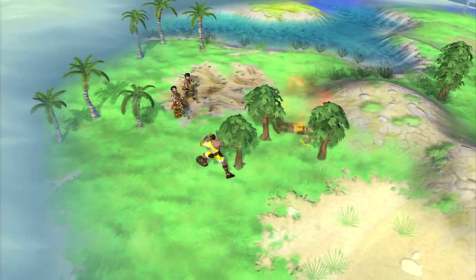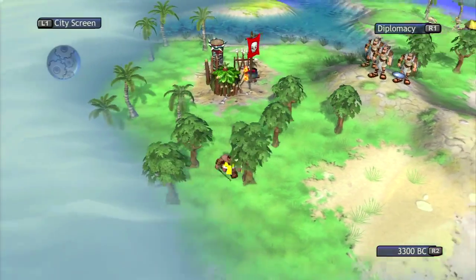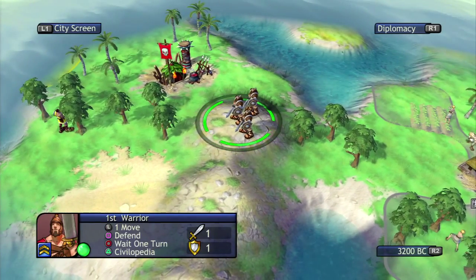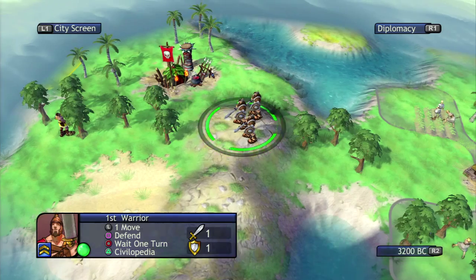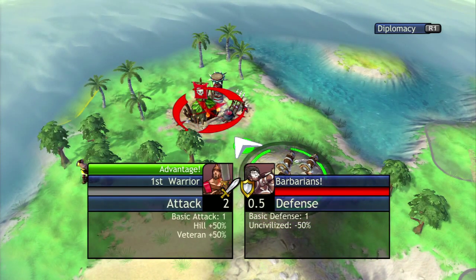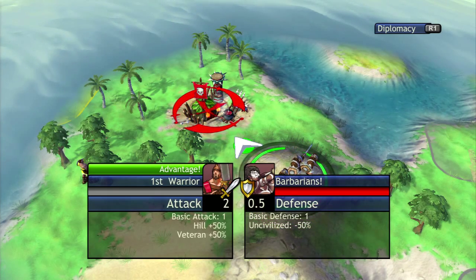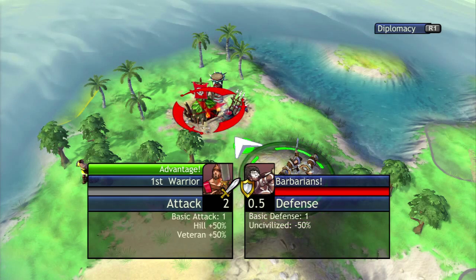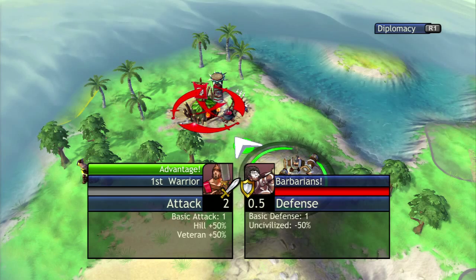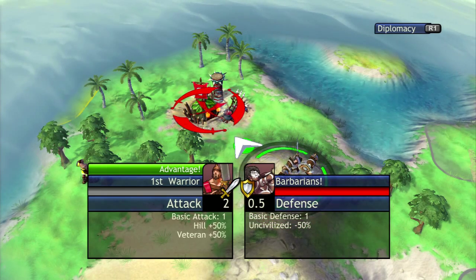Throughout this gameplay I'm going to be running through it how you typically would, and I'm also going to see if I can steal that encampment away from him. I'm also going to be pointing out any of the not-obvious differences in the game compared to Civ 5. I've done a lot of playthroughs for Civ 5 and a lot of you may not be aware of what this game has going on compared to Civ 5.